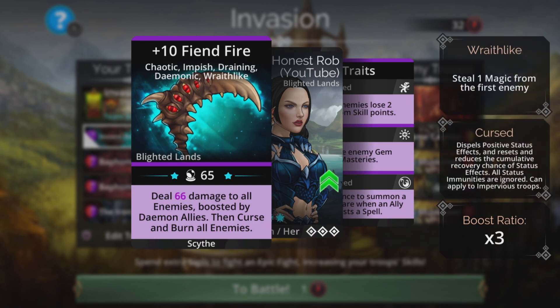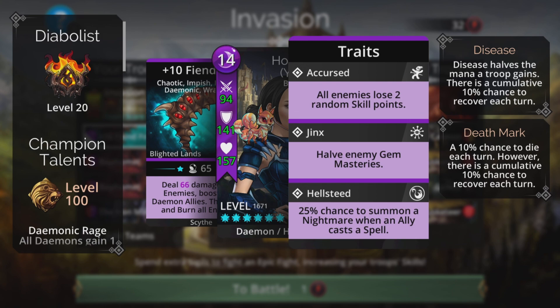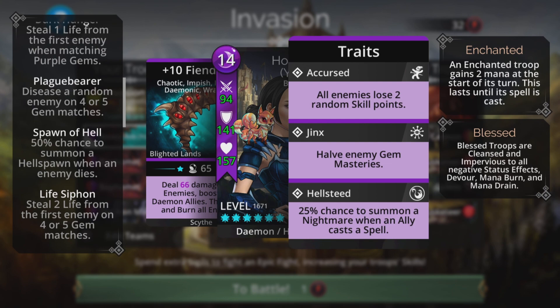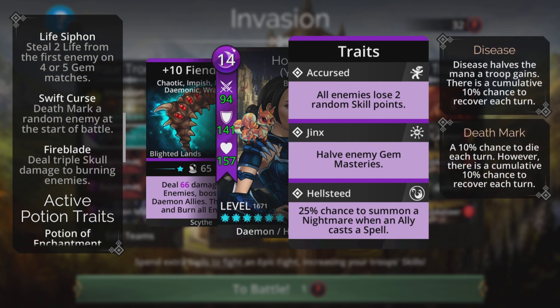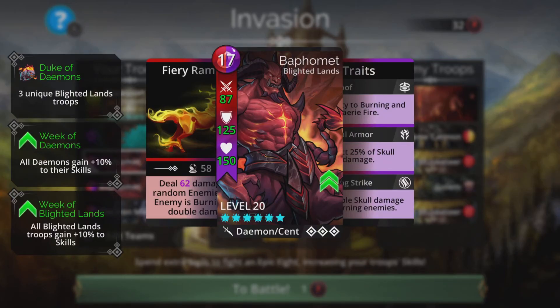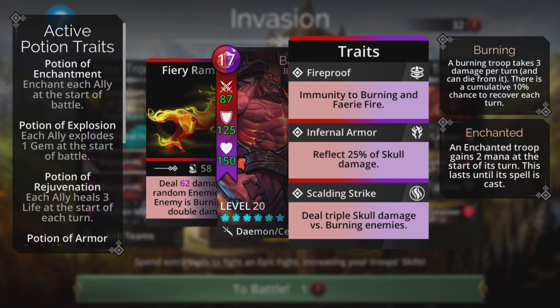Then curse and burn all enemies. The burn in particular is really useful because we are in Diabolist class and we have stuff like Demonic Rage, Dark Hunger, Plague Bearer, Spawn of Hell, Life Siphon, and Smithed Curse — somebody can just die absolutely immediately. And Fireblade deals triple skull damage to burning enemies, really useful when we get that burn going on later stages. Baphomet also does damage to three random enemies and if the enemy is burning, deals double damage — so on those harder enemies or if you're a newer player, that double damage is really going to come in handy.